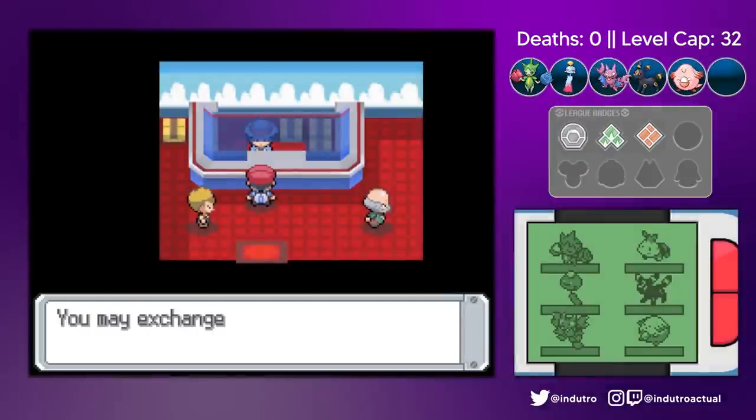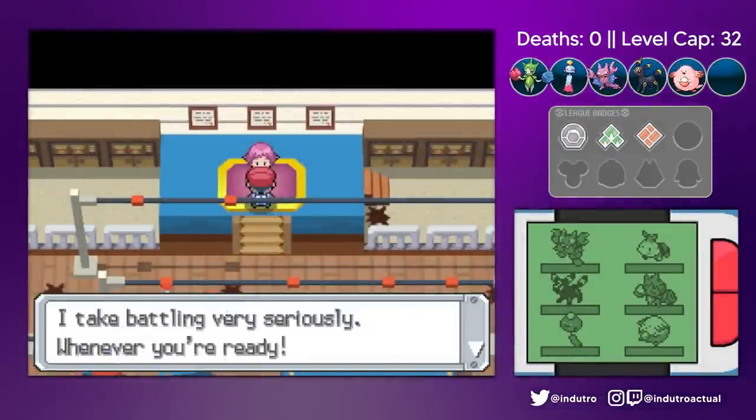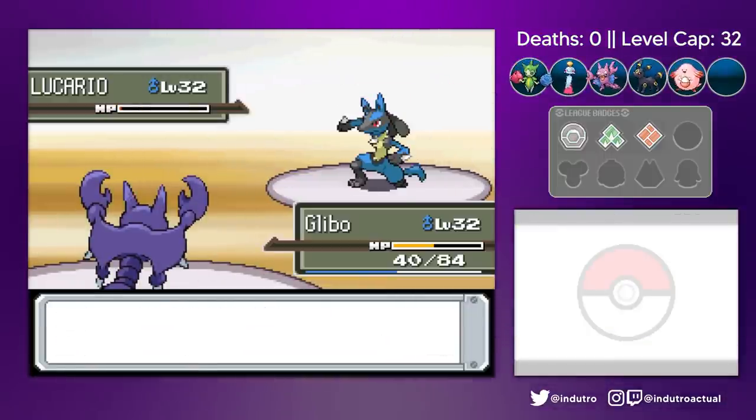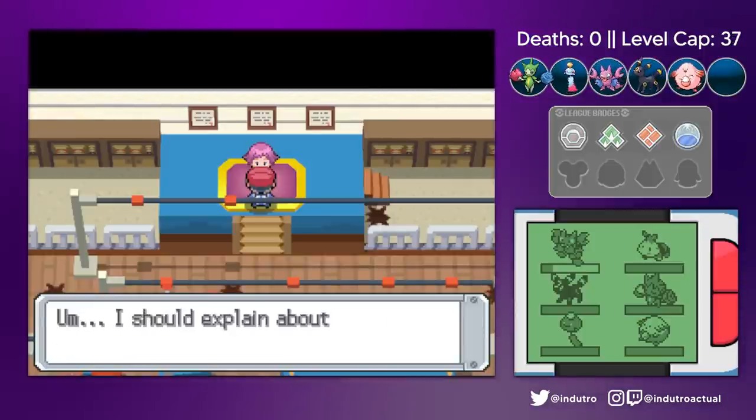We spent our hard-earned coins at the prize shop and headed over to meet our next obstacle, Maylene. Glybo secured our victory — no concerns were needed in this battle. We got our fourth badge.